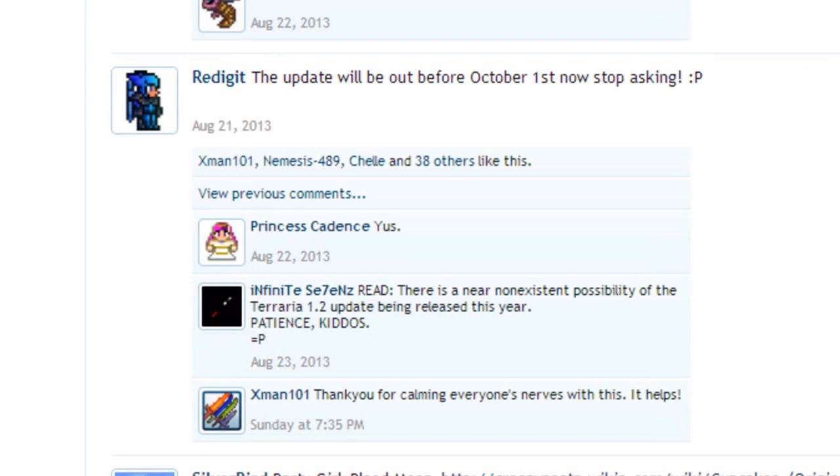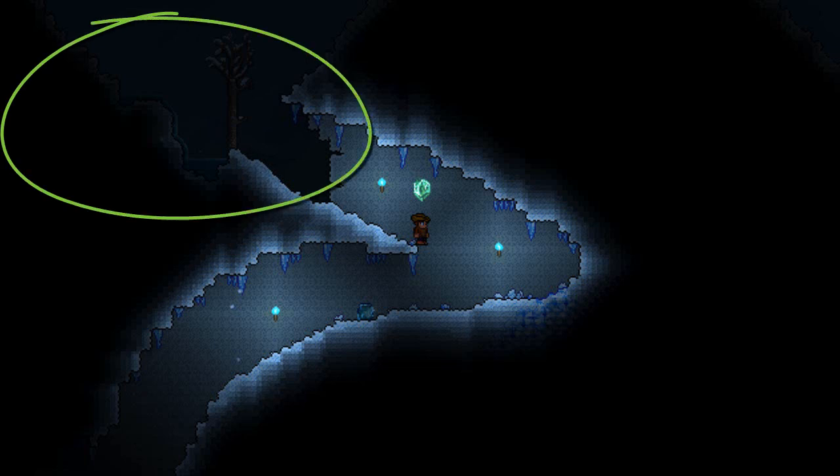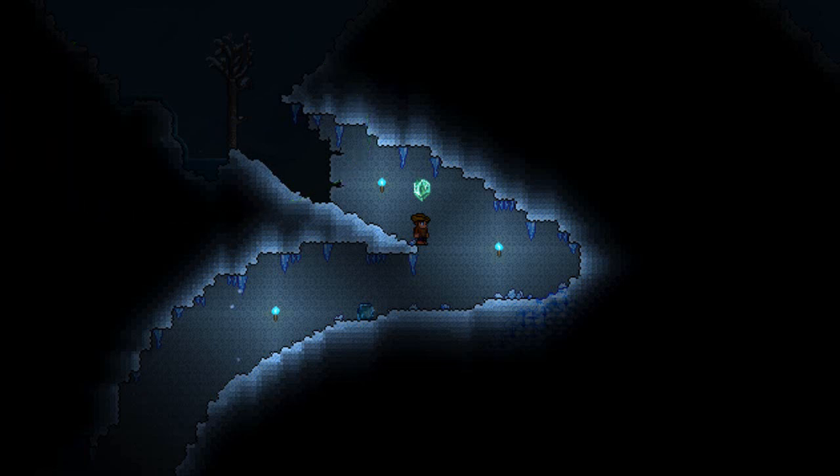The second thing I want to talk about is this image. We can see quite a few things, like the icicles in the icy biome, there's a tree alternative, and there's a flowing water animation. This is a great improvement from the last water animation — water can openly flow now, and it just looks awesome. The main thing from this picture is the gem floating over this guy's head.